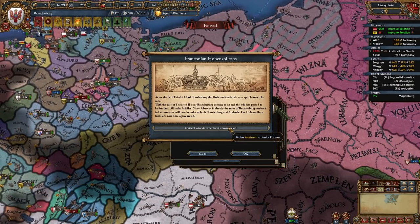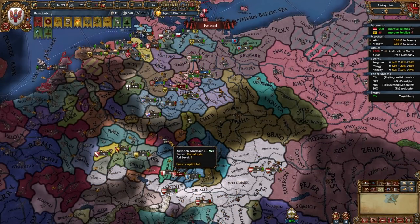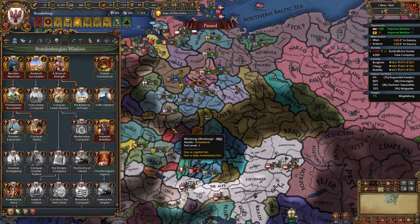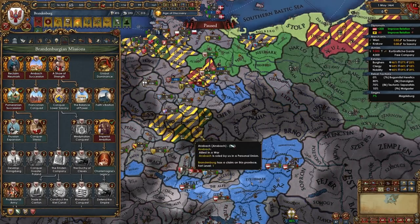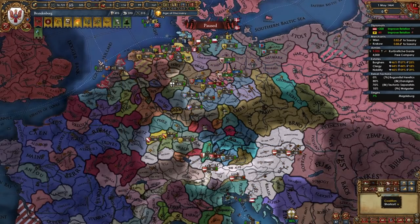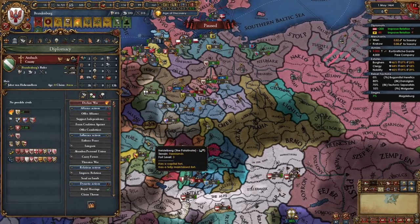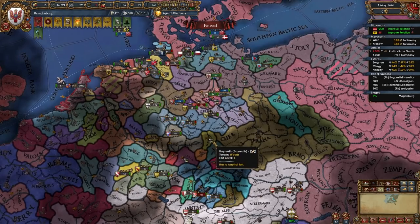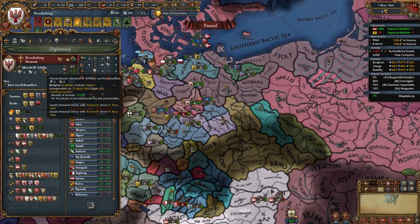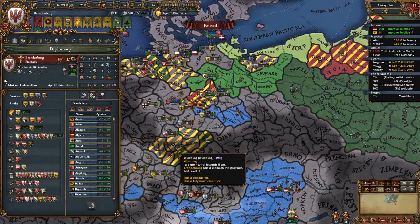In my case, my ruler just died and I got Ansbach and their junior partner Bayreuth as junior partners. These are very weak nations — we don't want to waste diplo slots on one-province minors that we'll integrate over 50 years. Even though we just got them, we can take the mission the Ansbach Succession for some permaclaims. I recommend getting rid of these junior partners, but not the classic way of abandoning the personal union. Instead, wait for the event called Dispositio Achillea, which lets them break free and gives you nice permanent modifiers for the rest of the game. You can also trigger it by losing the Hohenzollern dynasty.